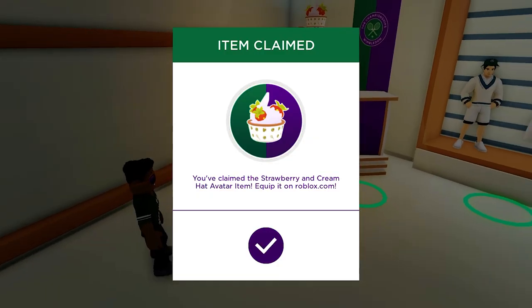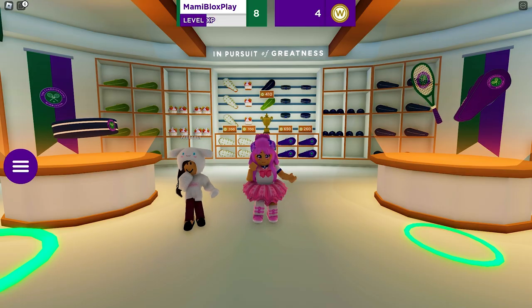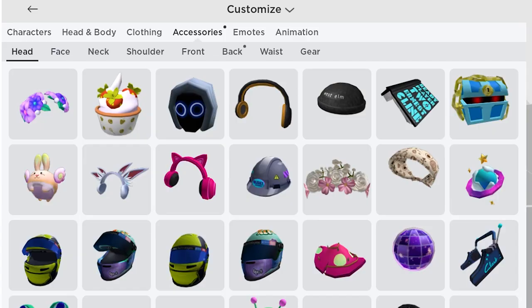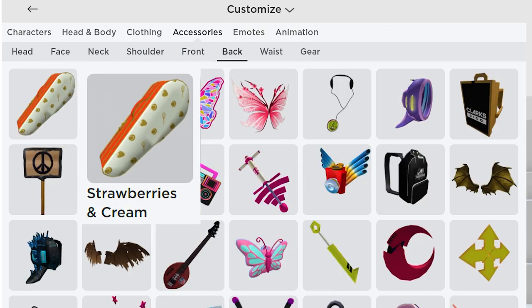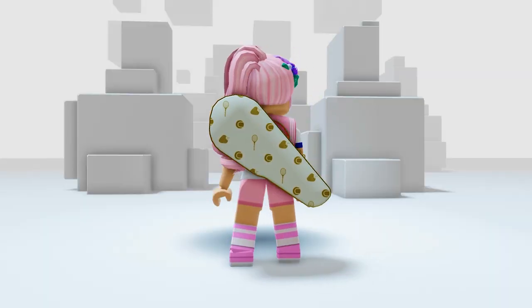Got the first badge! Here's the second item and the badge — yay! Let's go check our inventory. All items can be found in Accessories. The first is in Head — you will get the Strawberries and Cream Hat. The second one is in Back — you will get this Strawberries and Cream Tennis Bag.